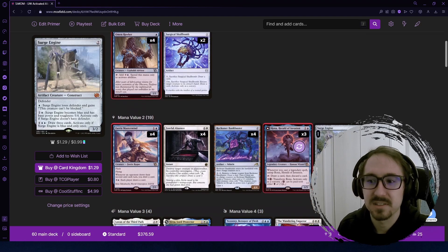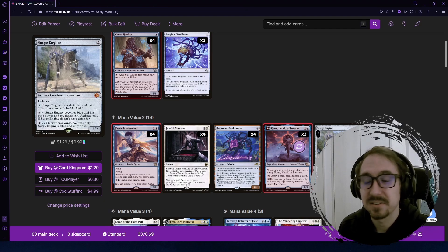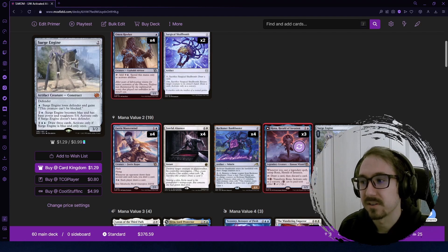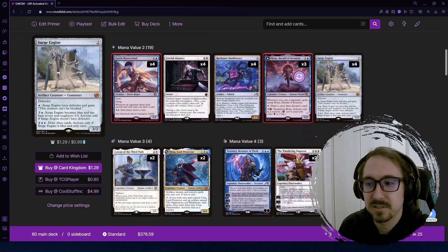Surge Engine also has a three-mana activated ability to turn it into a 5/4. That's another thing we can get as early as turn three with Omen Hawker. There's a lot of potential to make some pretty big creatures with this deck.